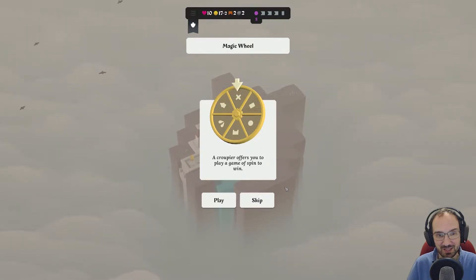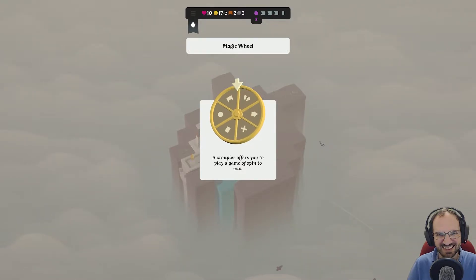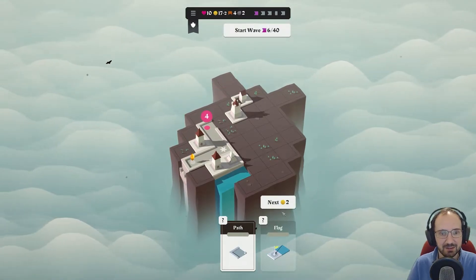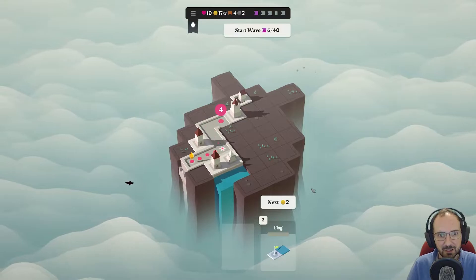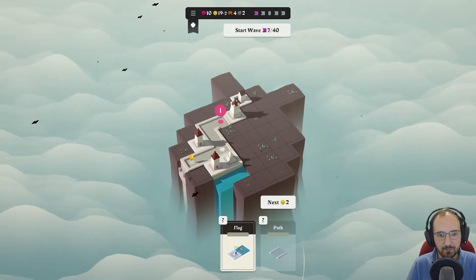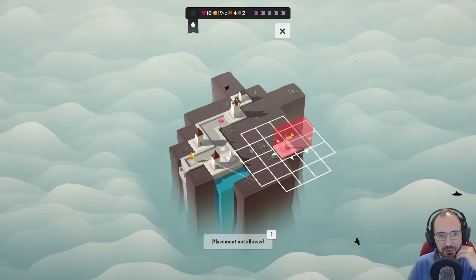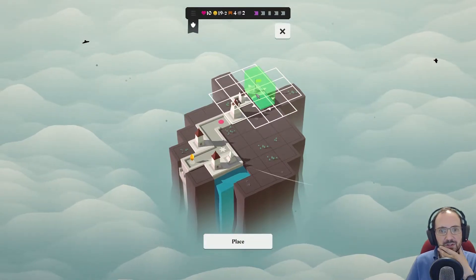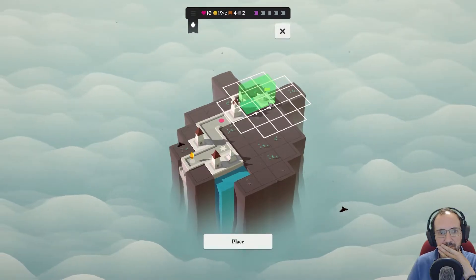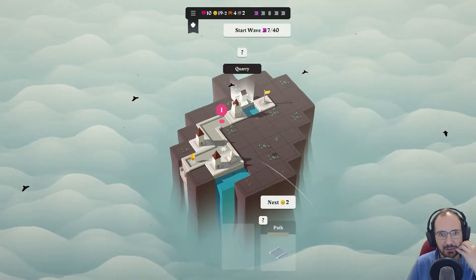We'll try and avoid spending as much money as we can as well, so we'll let our income build up until we get plus four. Ice trap — little Water World one, we could just put that there. Spin to win — do I want to spin to win? Go on. Bridge. I never tell what happens. Two bridges. Might come in handy. Flag — I could use the flag, I could use the water. I guess I don't want to put the flag here because we're going to bring the road here, so we do want some kind of tower down here instead.